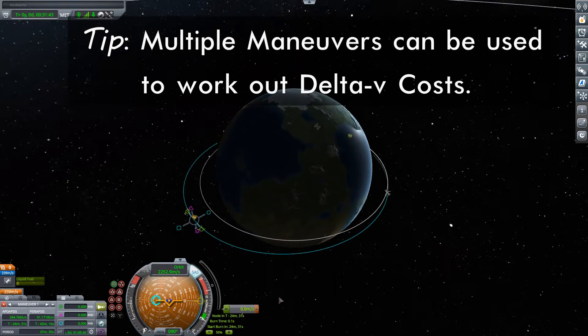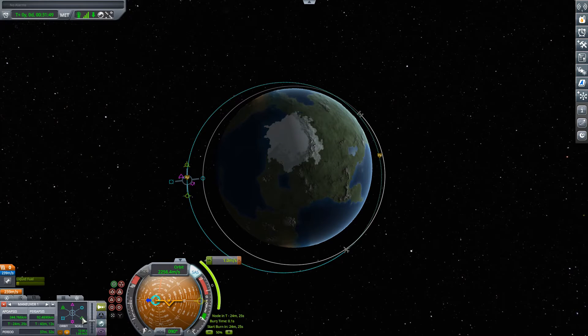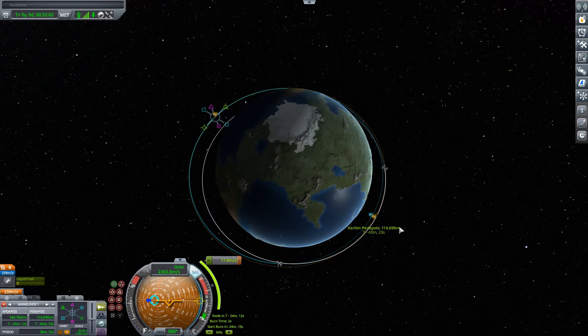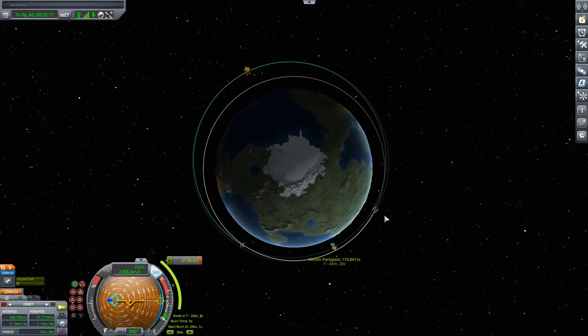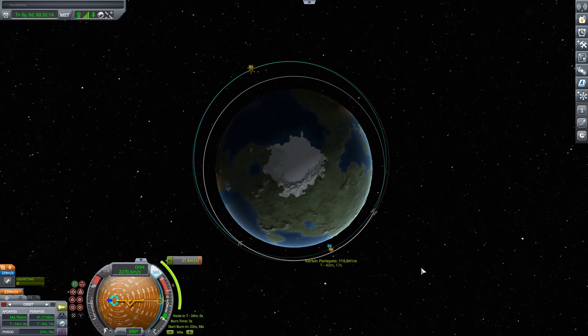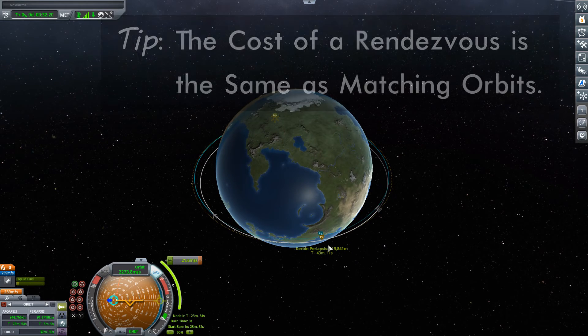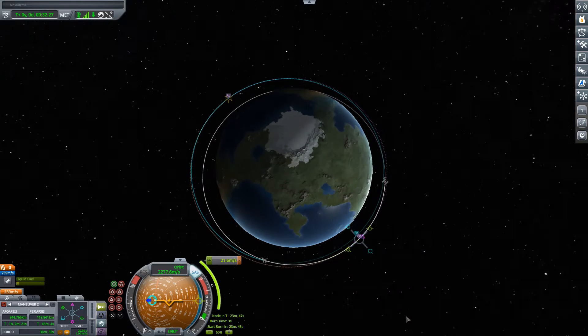I'm going to put a maneuver here right out at apoapsis. I'll go over to select the widgety tool and push this out — we can up the scale a little bit. The station's at an altitude of 119.7 kilometers, so if we can push that out to about the same, that'll be close enough. There we go, that's pretty good. Then our next burn would be to rendezvous with the station, but that's going to cost the same as inserting ourselves into an orbit identical to the station's. So although we wouldn't do this with a maneuver, it ends up costing the amount that this maneuver will be.